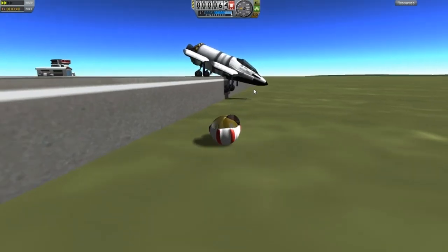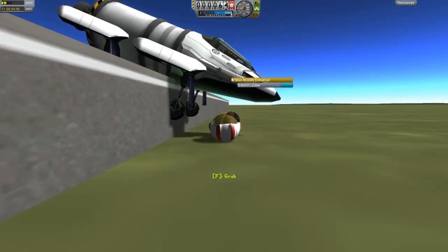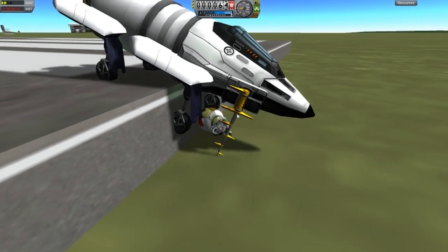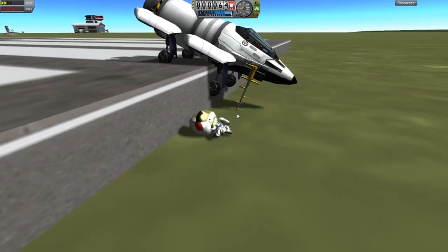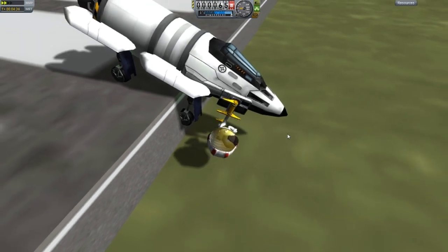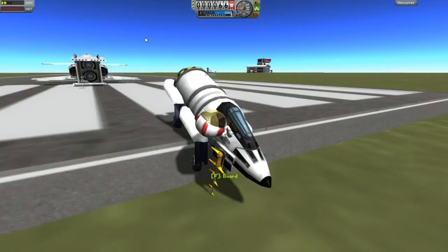Oh there we go, that's much better. I think his head's a bit glitched out. Okay, if I can extend that ladder and if I press F... There we go — I did press F just then. F, wait, F. And then W to go up.